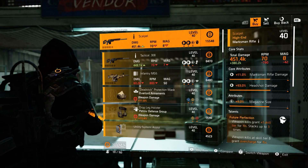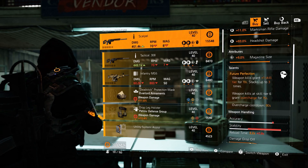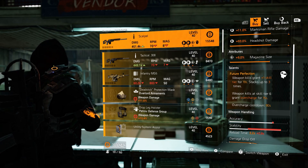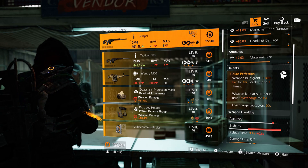At the campus vendor we have The Scalpel: 11 percent marksman rifle damage, 93 headshot damage, 9 percent magazine size, with Future Perfection — weapon kills grant plus one skill tier for 19 seconds, stacking up to three times. Weapon kills at skill tier six grant Overcharge for 15 seconds, with a 90 second Overcharge cooldown.